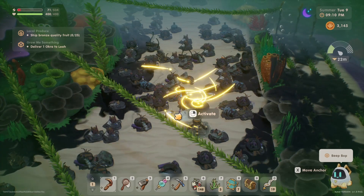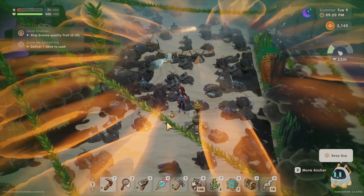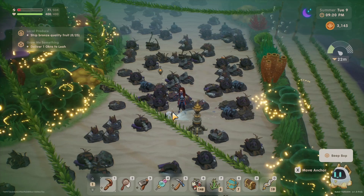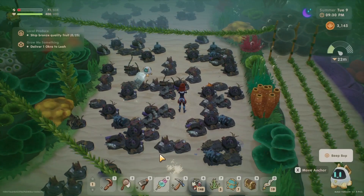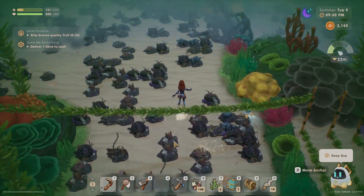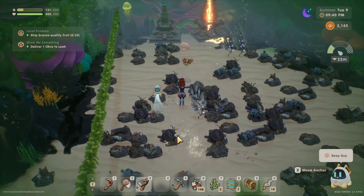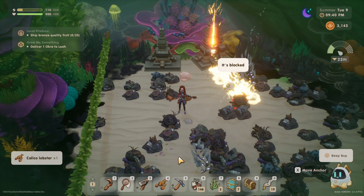I think one time I found one of these and I was short on stamina and I left for the day — I remember it disappearing. So we're gonna do it and we'll eat this. That was from my scrap save, I remember that. What are you? A calico lobster!